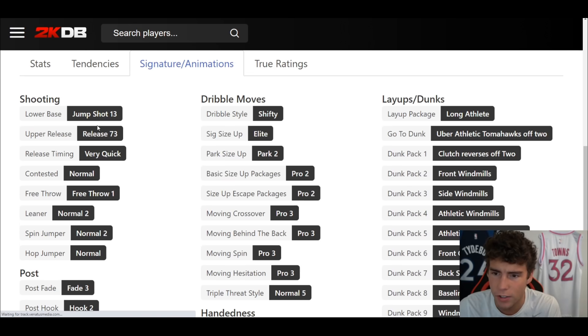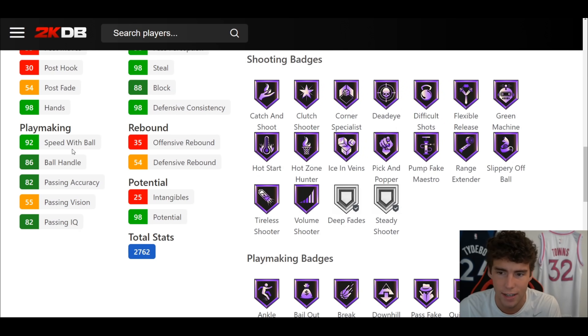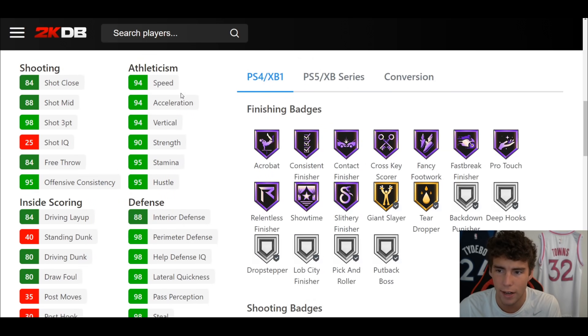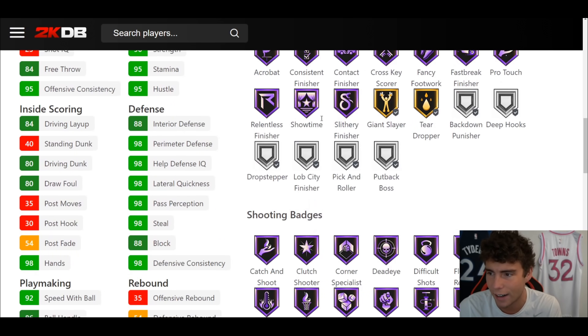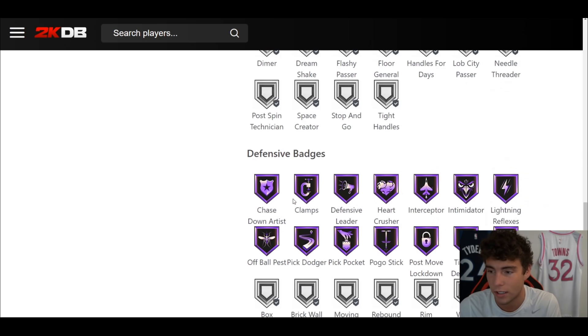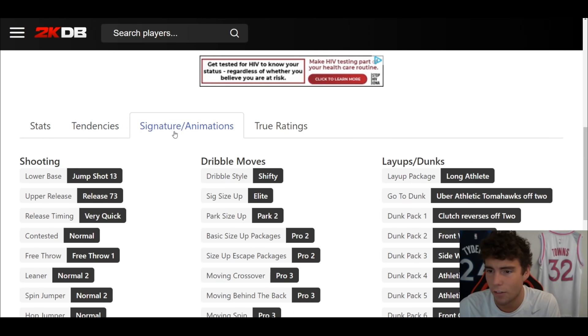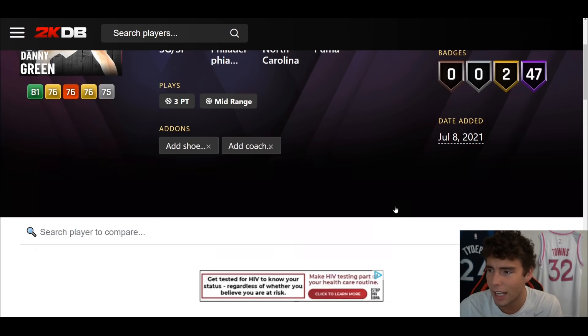Danny Green up next: 6'6", 6'10" wingspan, hot spots from everywhere, 47 out of fame badges, 2 on gold. Jump shot 13 — that's what I figured. 98 three-ball, 80 driving dunk, 92 speed with ball, 86 ball handle, 94 speed/acceleration, 98 lateral quickness. Hall of Fame Showtime. Shooting wise: everything besides Steady — I like that a lot because I actually like jump shot 13 on current gen. Defensively: very solid.